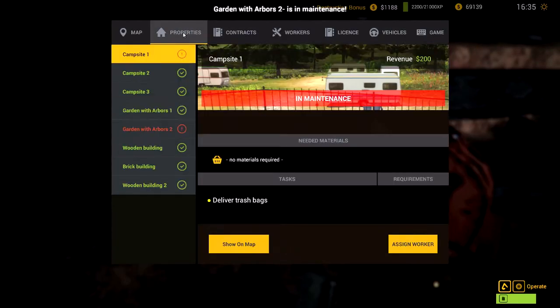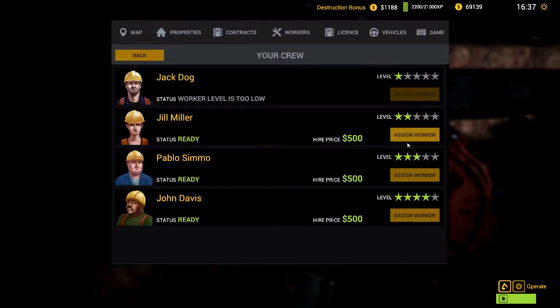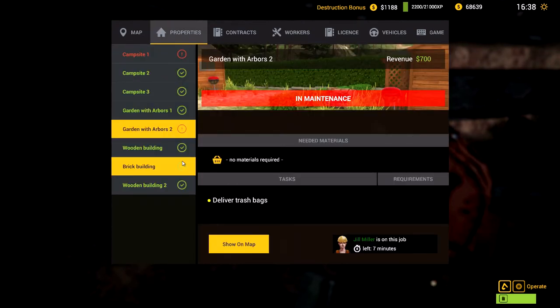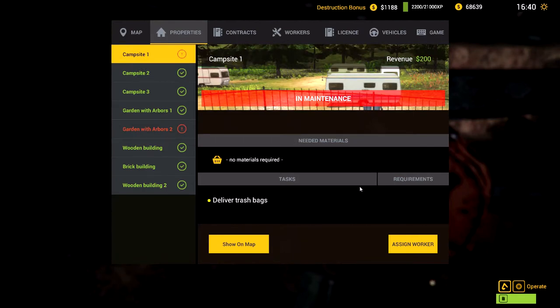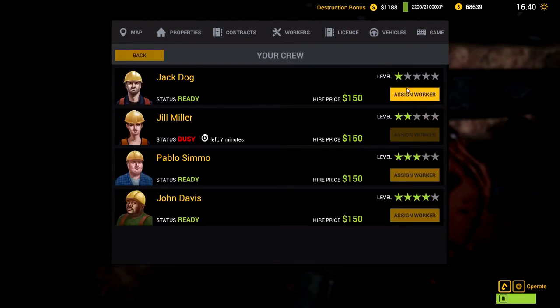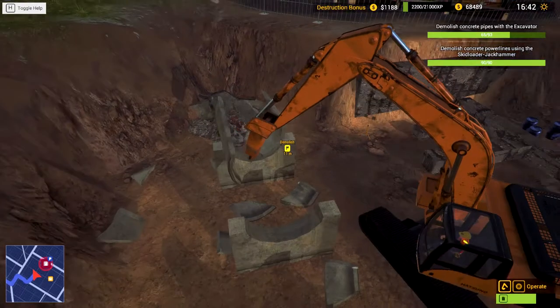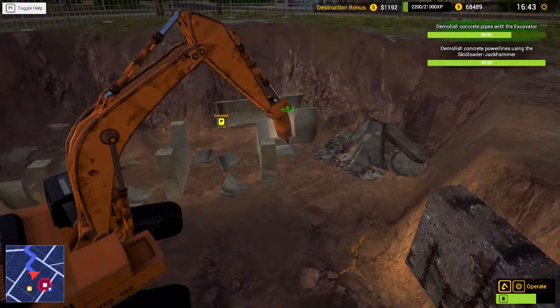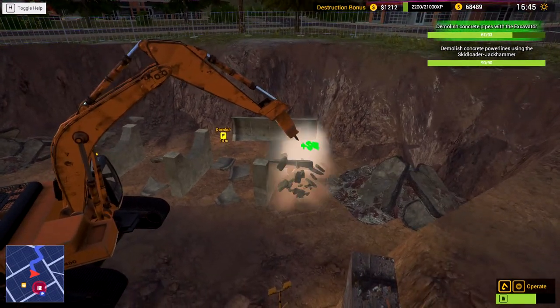Properties - okay, this one here is in maintenance. What do we need? Deliver trash. Well, we're gonna send somebody to do that. You go do that - okay, Jill? Thank you very much. And another one - campsite stink. Well, at least we can get Jack - he can do it for 150. That's on the job for five minutes, that's on the job for seven minutes - no problem. You just don't wanna leave them not in maintenance; you gotta make as much money as possible.